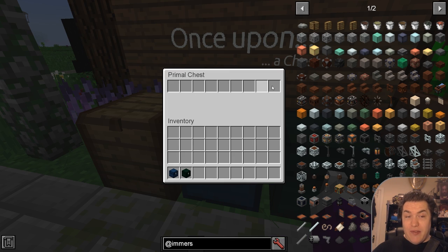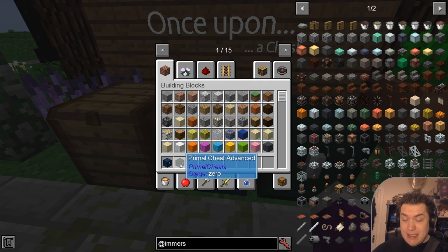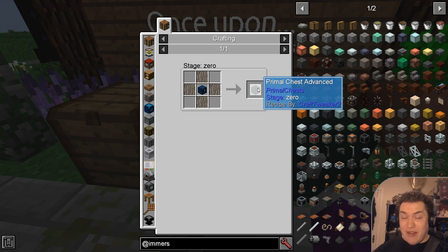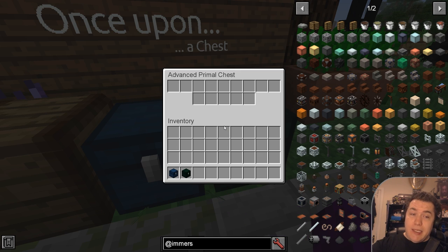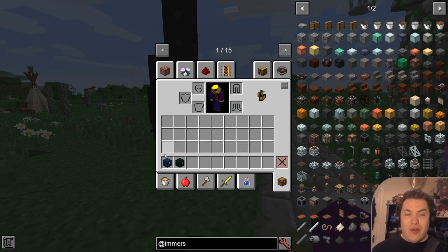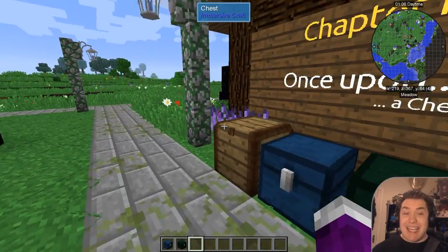And then you can make the primal chest advanced, which has slightly more specs. Overall it is not good. It is very limiting in the beginning, and that was one of the few very frustrating points for me when I started playing. But there is actually a solution, and the solution is right behind me — the carts.